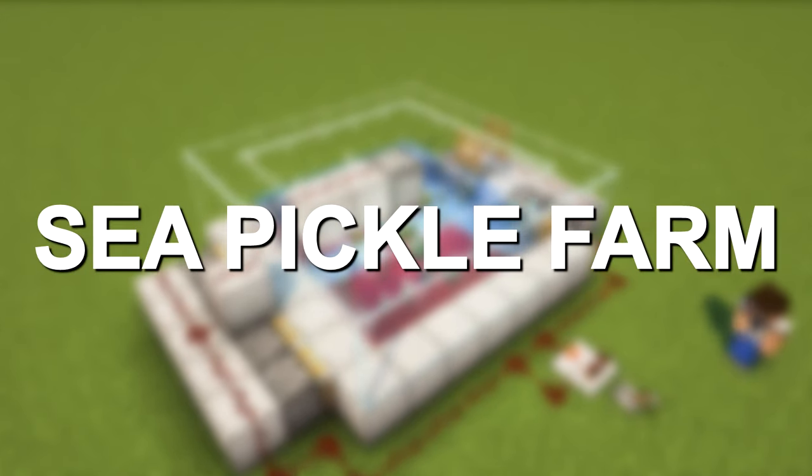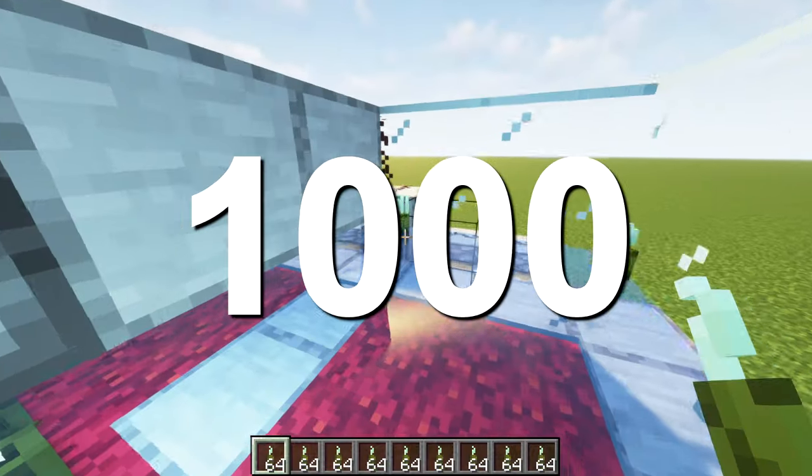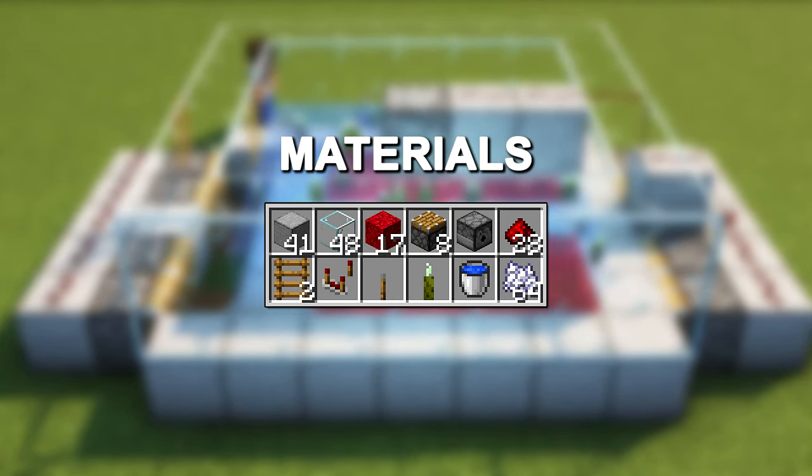This is the best sea pickle farm in Minecraft. This farm is super efficient and produces over 1000 sea pickles per minute. These are the materials you need to build this farm.